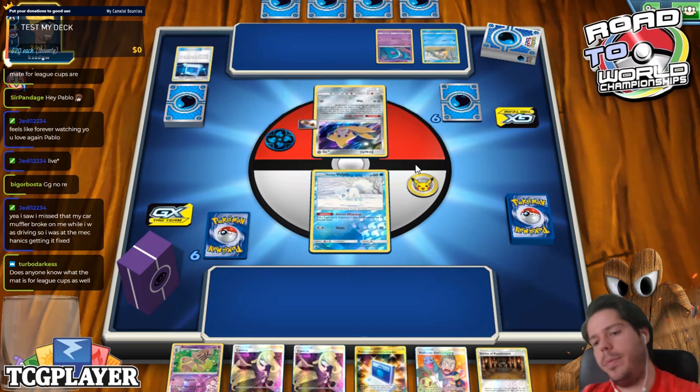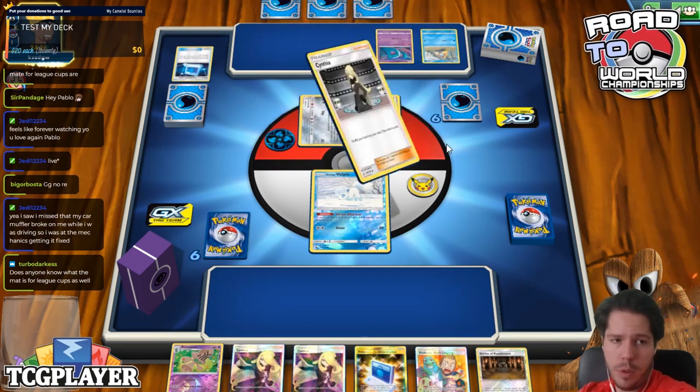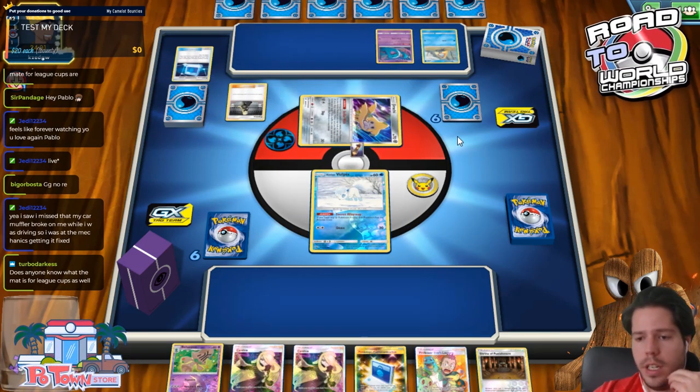Oh, it's Turbo Darkness. Someone mentioned the MAP — the Mewtwo and Mew artwork. The Mew and Mewtwo tag team art is the art for the new League Cups.